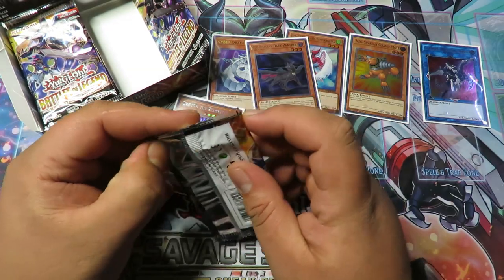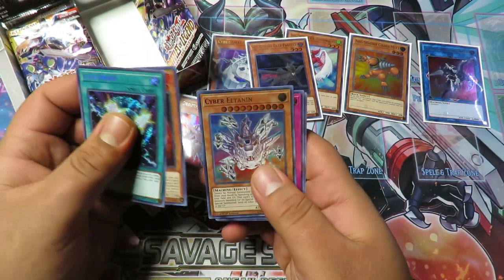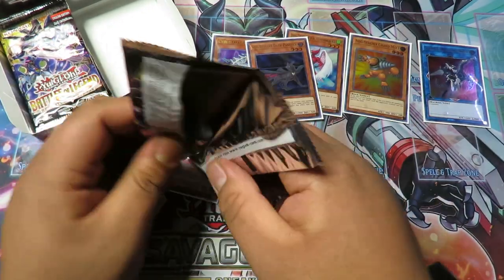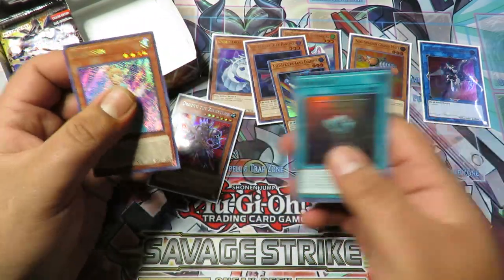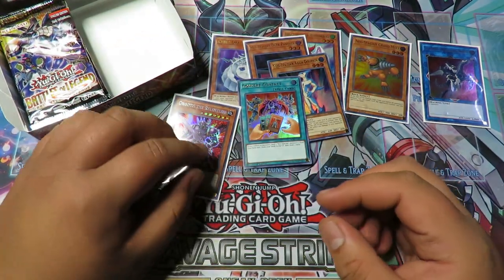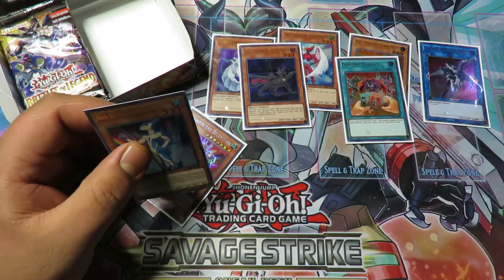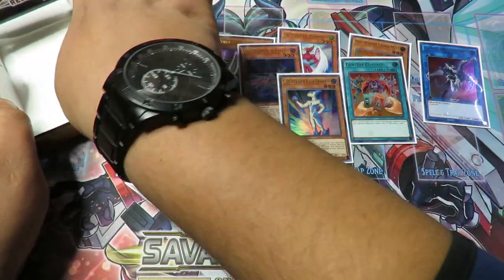Next pack: Hexatroude, Time Lords, Baguska, more Time Lords, and Kyoto Waterfront. Iron Draw, Elemental Lord, Cyber, Atlantean, Dark Lords, and Iron Knight. Imagine if we pulled a Golden Castle! I just finished watching Simply Unlucky's video — I think he's the biggest Yugituber, almost 600,000 subscribers — and he opened a whole case of boxes and didn't pull any Golden Castles. We got a Covert Contact and an Aqua Dolphin — so I guess there are four Neospatians in this set!